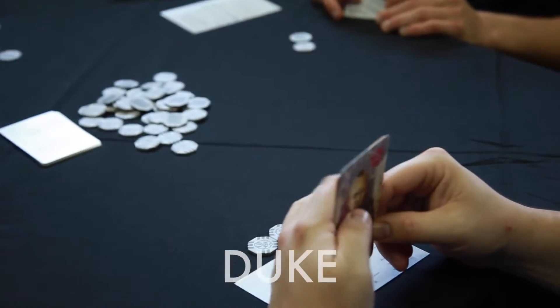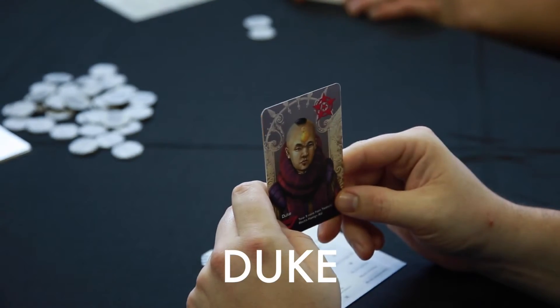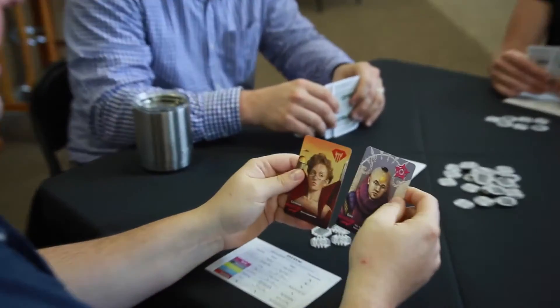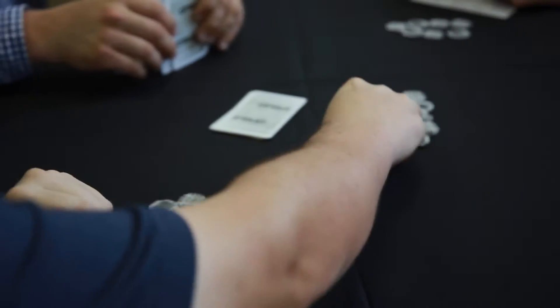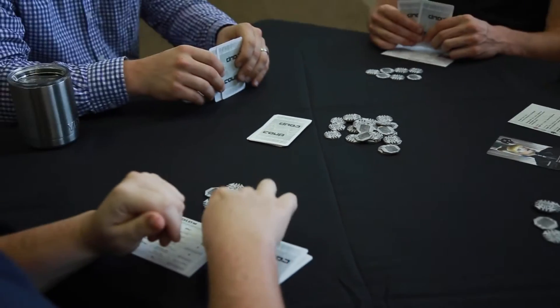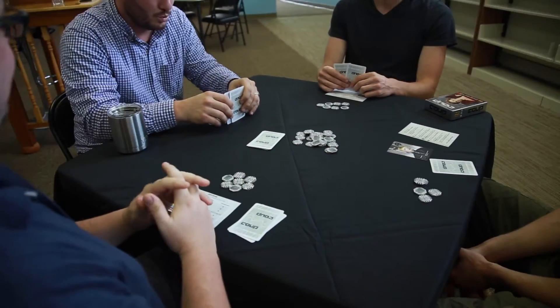I said I'd talk about character cards, so let's start with the Duke. The Duke is a card which allows you to take 3 coins from the bank, which is very powerful if you consider that's almost half a coup. Also, the Duke allows you to block foreign aid, so that's another kind of frustrating factor of this card.